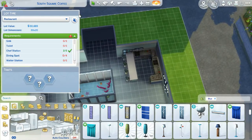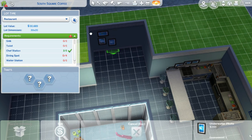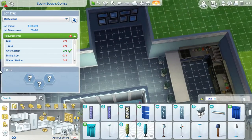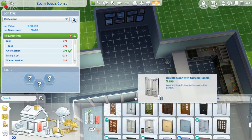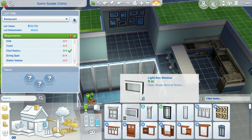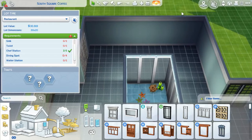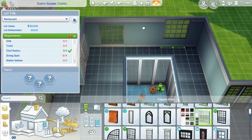I added these lights - they were big lights and I sized them down into the little aquarium thing. Then I grabbed these photos from the secret debug menu. If you do bb.showhiddenobjects there's a list of debug items, but you can also do bb.showliveeditobjects and it gives you an even bigger list. This one came from Sulani - the pictures on the wall - and I really enjoyed using them; it made the space feel fuller.